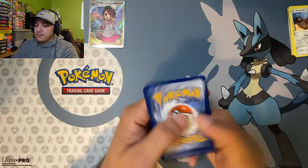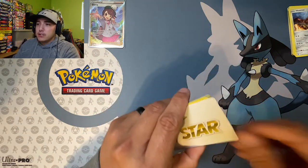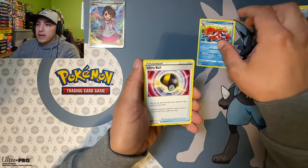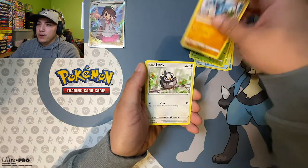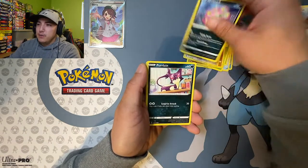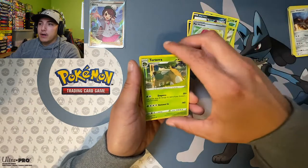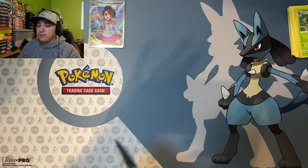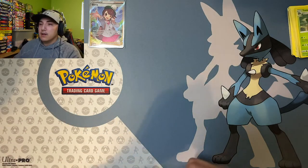Let's see if we can get that alternate art goodness going on. We got the superstar energy — throw that back there — then we got Cradily, Ultra Ball, Tropius, Cherubi, Riolu, Starly, Spiritomb, Purrloin, Pot Helmet reverse, and a holo rare Torterra.